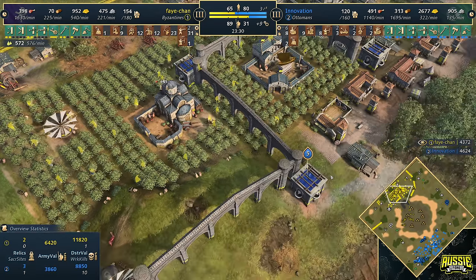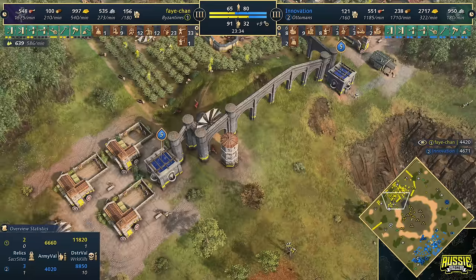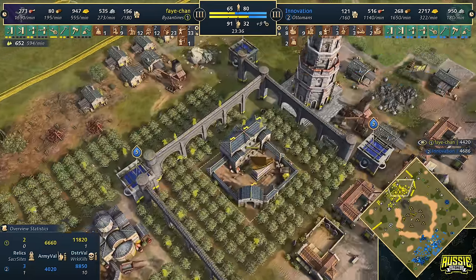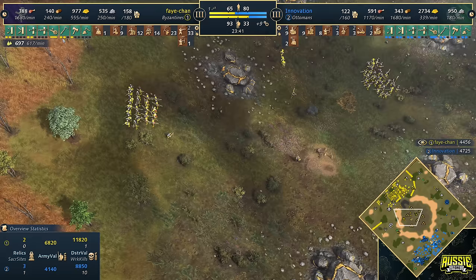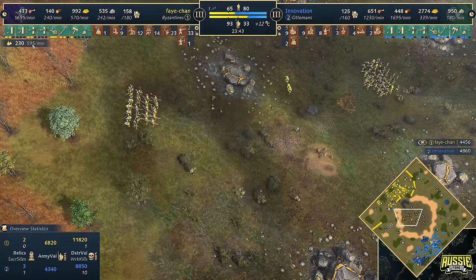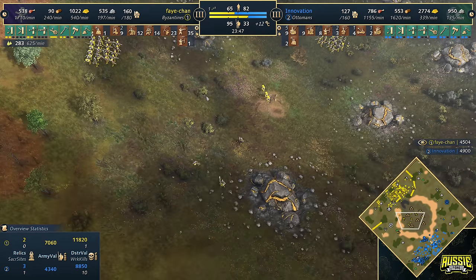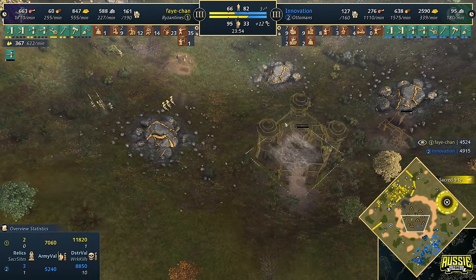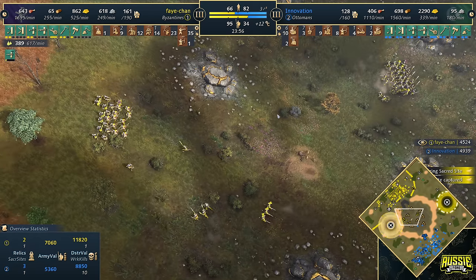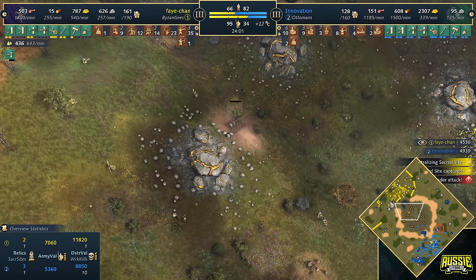Beautiful economy by Faye. This is exactly what you want in the mid-game. She's been playing off one TC, feeling really safe throughout this game. Did lose quite a few workers, but has the economy with the legs right now. Income per minute: 1,700, 2,300, 2,500, 3,000, 3,200 compared to Innovation's 1,100, 2,700, 3,000, 3,200 — so even Stevens on the economy despite that 1,816 villager difference. Now we start to see players moving towards the middle. It feels almost a little bit too late because the gold veins have actually run out.